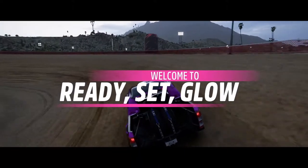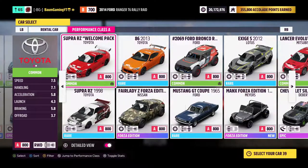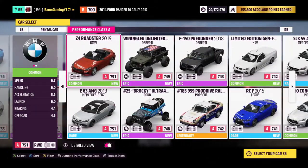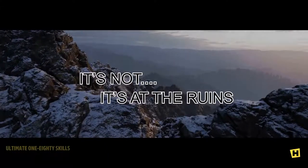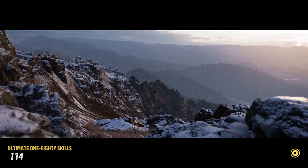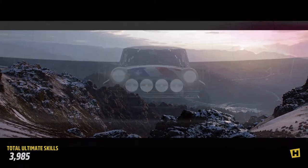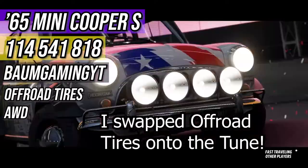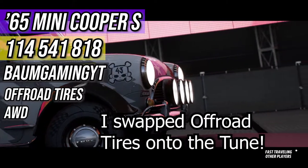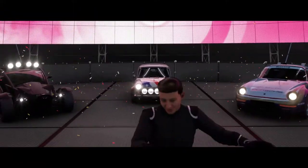Alright, welcome to Ready, Set, Glow. The car that I set up is the Mini Cooper S from 1965. I have snow tires on it because I thought it would be on the ice rink. I don't know if snow tires makes a difference on ice or not, but we're going to try it out. I did tune this myself and I will put that share code up on the screen if you want to try it out.